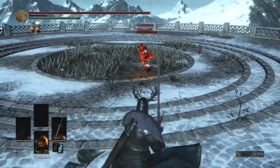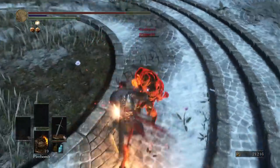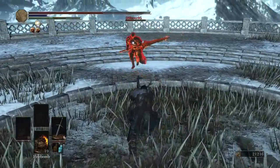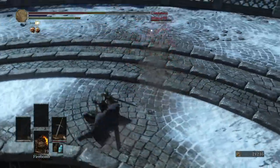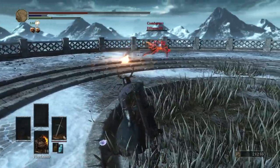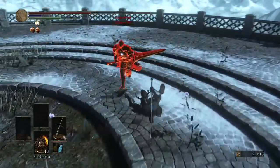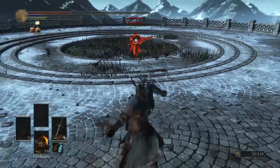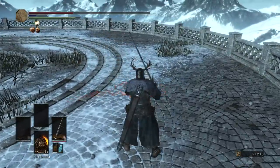I don't actually see the Dragon Slayer swordspear all that often anymore — glad to see it. 602 damage, man — I think it's good. He's on the defensive now; he knows I can dish out the pain. Firebomb — let's try it. And the roll catch off the weapon art. Such a good move.